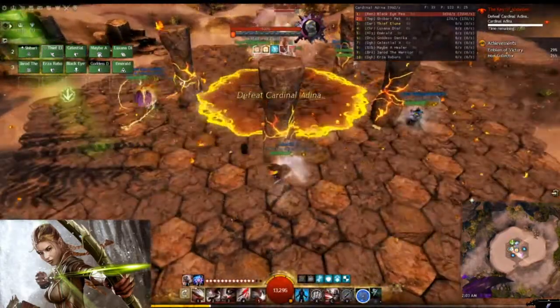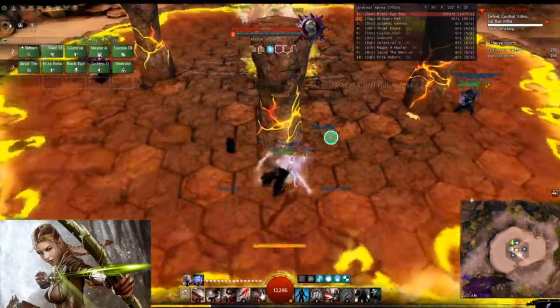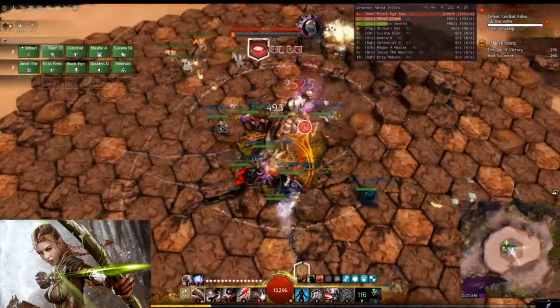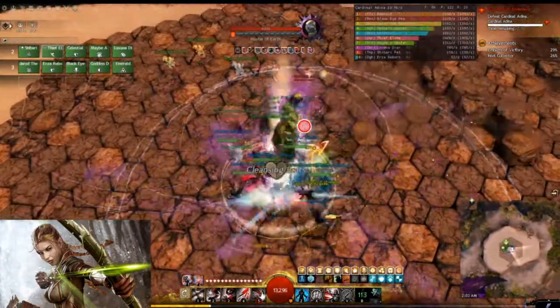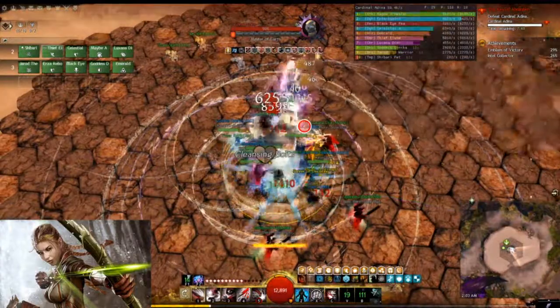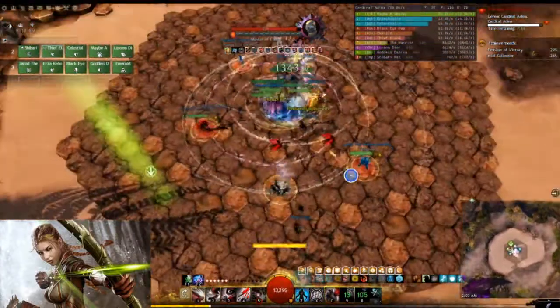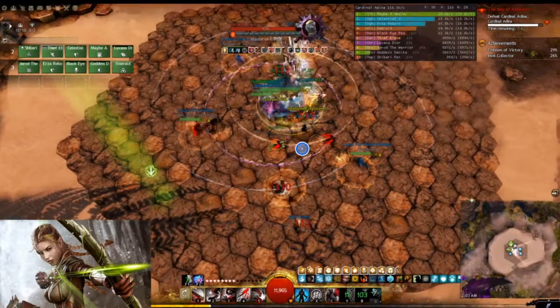It's always best if you can start with a pre-steal — it's just going to make it that much easier to get everybody's boons topped off super fast. Basically just use both of them at the start, steal again, and use at least one.